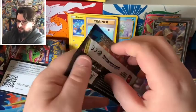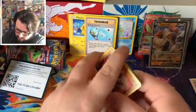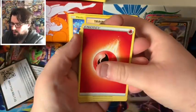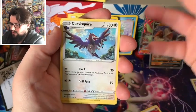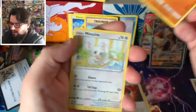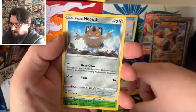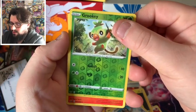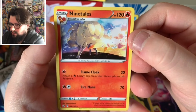The last pack for today. We've got Fire Energy - I like that. Dottler, Corviknight, Squire, a Great Ball, Rhyhorn, Minccino, Chinchou, Pokémon, Galarian Meowth, our Reverse Holo going to a Grookey, and our rare is a Ninetales. It's a cool artwork.